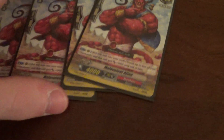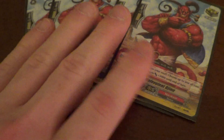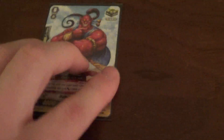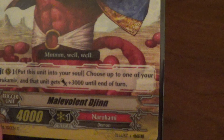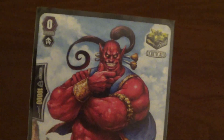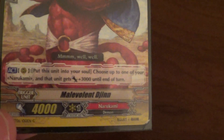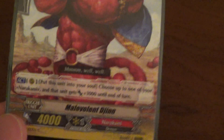Next we got four Malevolent Jinn crit triggers. This guy's in the deck because he does this thing where I can put him into soul and give plus three to something, which works well on this deck. I don't use the ability that much, but he still works for what he needs to accomplish.